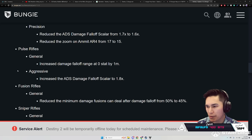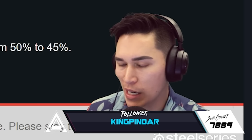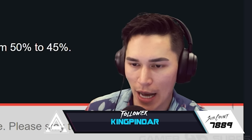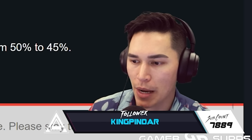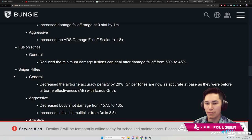Pulse Rifles: general increased damage falloff range at zero stat by one meter. Aggressives: increased the ADS damage scalar to 1.8 — for the first time ever, aggressive Pulse Rifles will be matching or even exceeding High Impact Pulse Rifles.